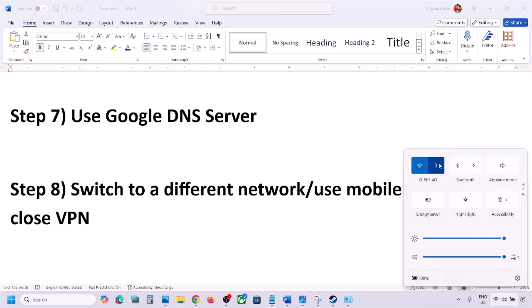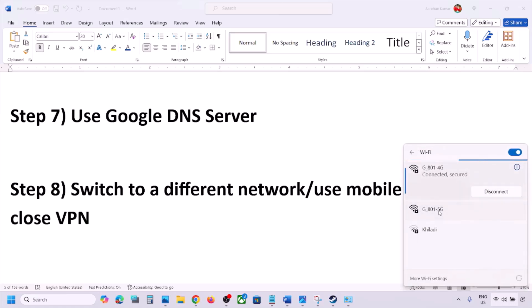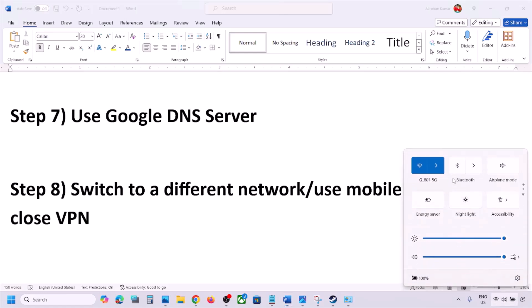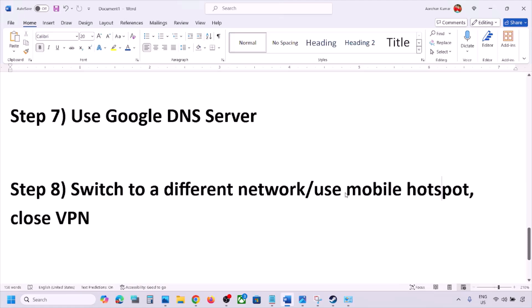The next step is to switch to a different network. If you have any other network available, switch to it and check. You can even switch to a mobile hotspot — turn on the data on your phone, turn on the hotspot, connect your PC to your phone's network, and then launch the game to check.